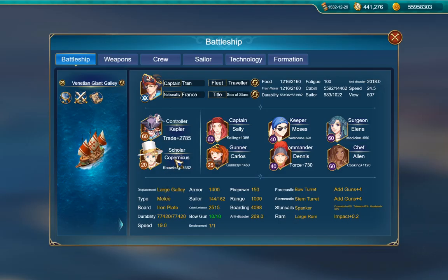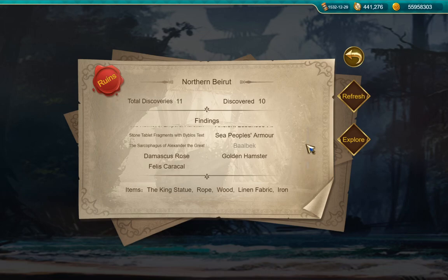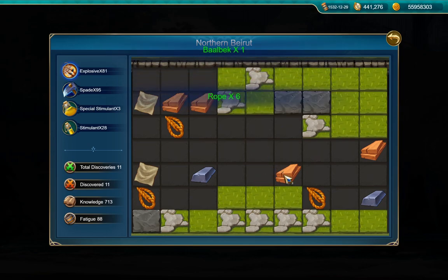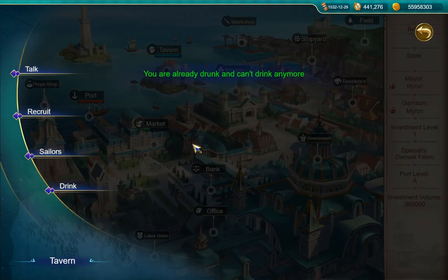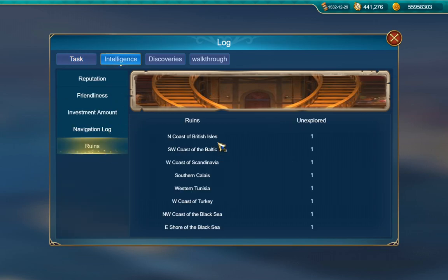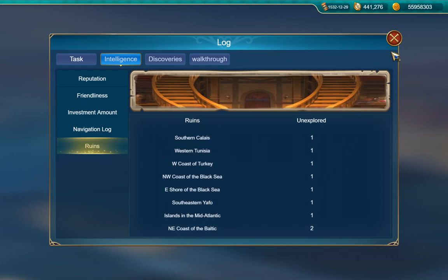He doesn't seem as good as the other two, but we'll see — his growth might be better, again I wouldn't know until I level him up. There are a few areas in Europe where I didn't get the item because it required too much knowledge, but now I have 713 which is probably enough to get everything in this region. I'm already in port here, so I'm not going to use up all my — there's no point getting random wood and stuff and missing the chance to do more ruins. The game keeps careful track of which ones you still need to go to — I can easily see I don't need to do the Cairo one. The northern Europe, northeast coast of Baltic, South Sea — Yafo is right next to me, I'll do that one.